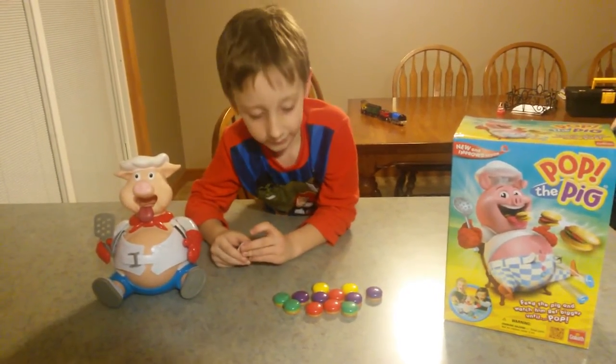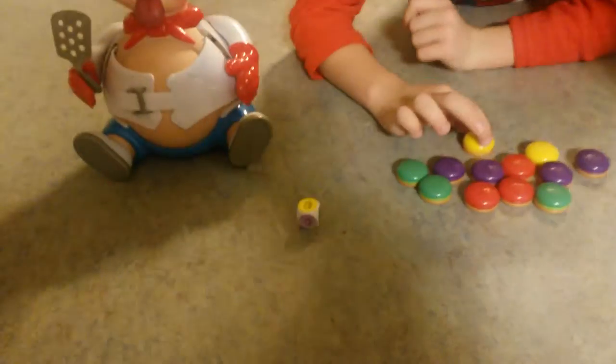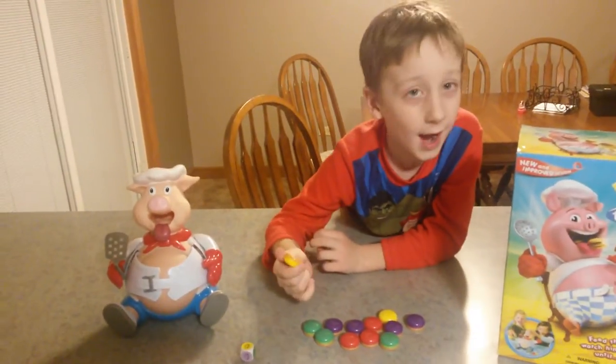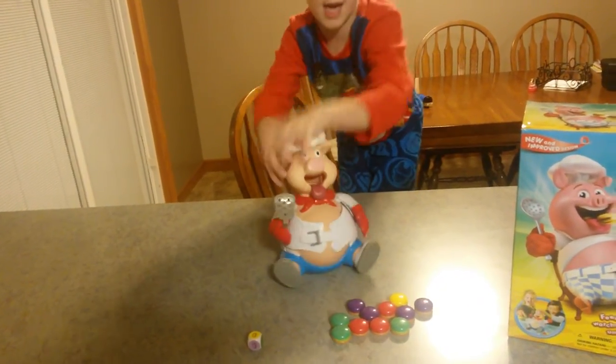And what do you do with the dice? So when you roll the dice, see how I got yellow, and I picked up the yellow, and there was a number 4 on it. I put the burger in, then I press the top four times.